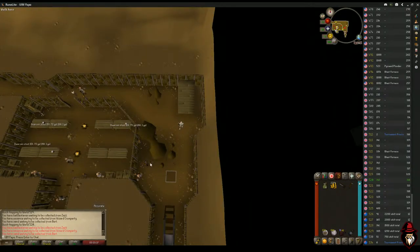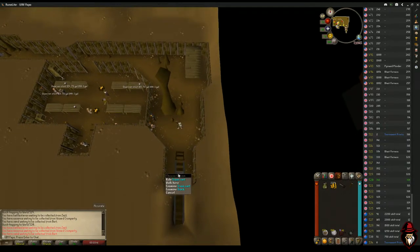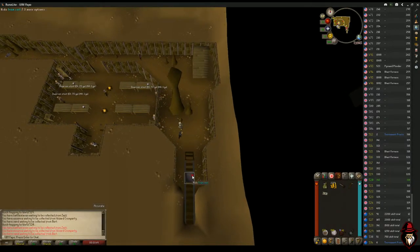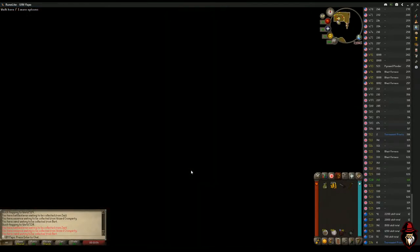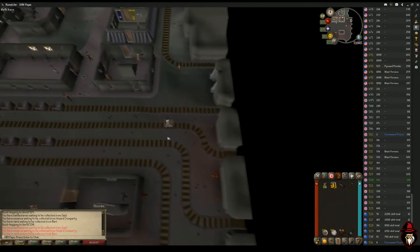Whenever your minigame teleport is on cooldown, if you have the Giant Dwarf quest started you can use the rail cart. If you have the Fishing Contest completed you can get into this area, talk to the cart conductor, pay 100 coins for a train ticket, and use the train cart. It's going to take us into Keldagrim — it's about a 14-second train trip.